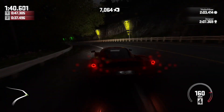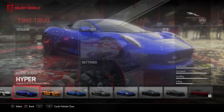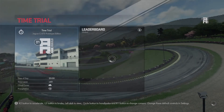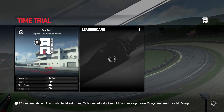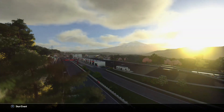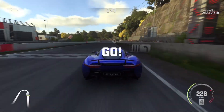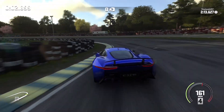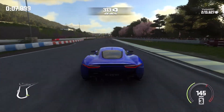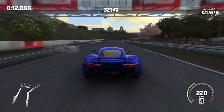We're gonna be checking out the Jaguar CX-75 Prototype Edition today on Drive Club. This car does indeed have KERS — Kinetic Energy Recovery System. Basically what it does is store your braking power to provide an extra boost of acceleration, almost like nitros to your car. This is mostly seen in Formula 1s, but some newer hypercars do indeed have this feature. So that's really, really cool — it should be a really fun car to drive.